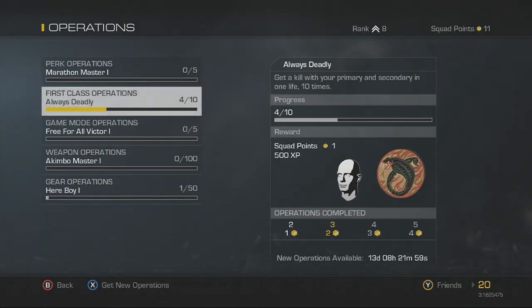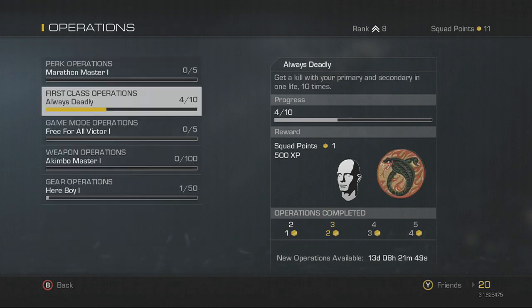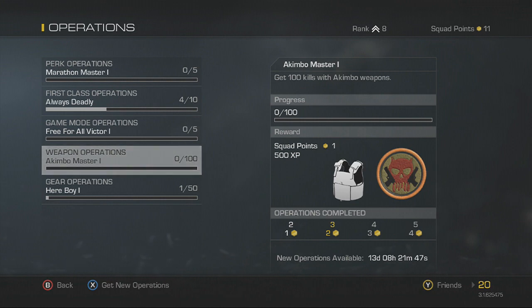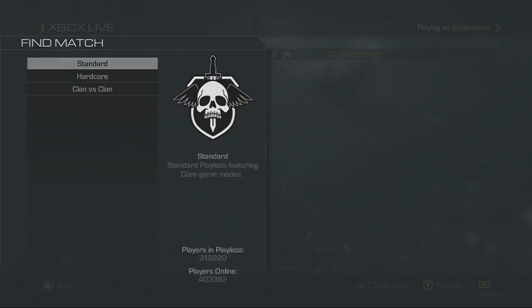Operations is a big part of this. It is at the main screen of a multiplayer pre-game lobby, and you just go to operations, look over them, check out how much they give you, find one that you can easily do and that gives a bigger reward. So this is one of the ways to get a whole bunch of squad points.